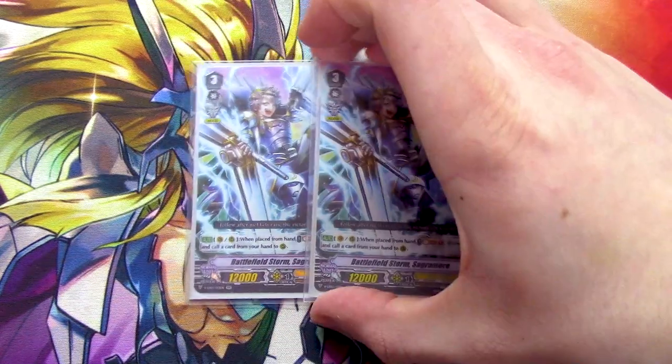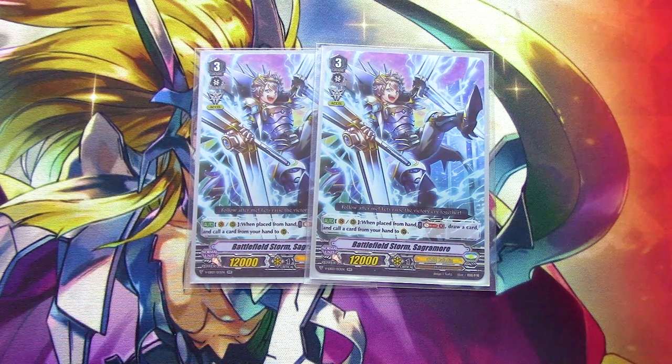And lastly for grade threes, two Sagarmor. Sagarmor's skill: when it's placed from hand, Soulblast 1, draw a card, then call a card. Good for filling the board and proccing cards that need to be called by card abilities. Sagarmor has always been a good card.